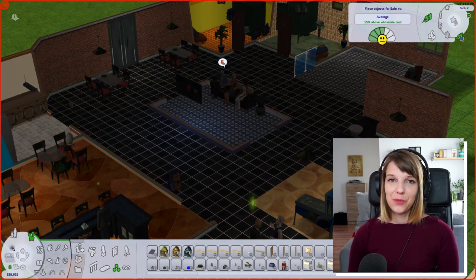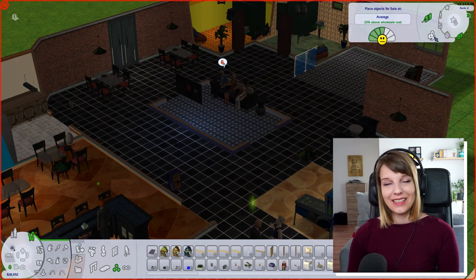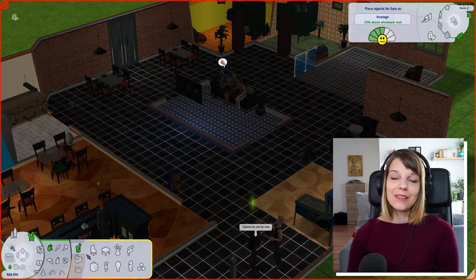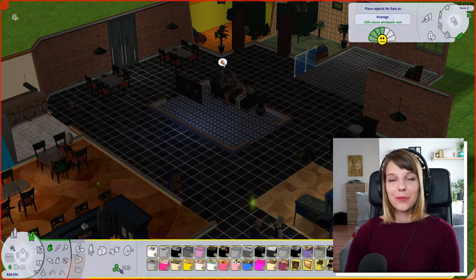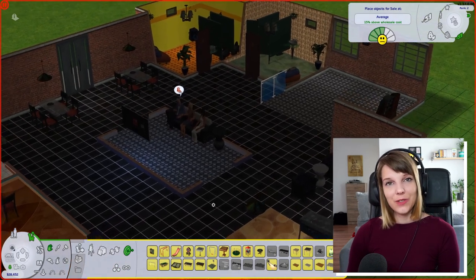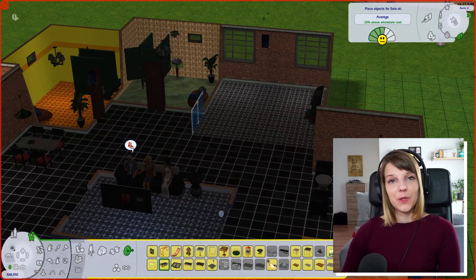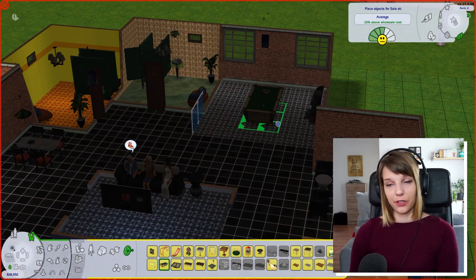Also don't forget to turn wholesale mode on if you decide to buy anything. The wholesale mode gives you a discounted price on every buy mode item depending on how high your business perks are. It also gives you a bigger profit margin on your sales, and you can save a few simoleons if you just want to buy something for your household.